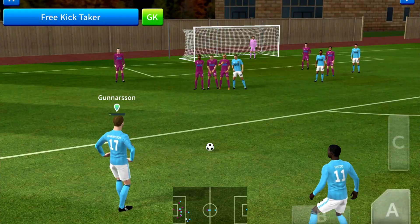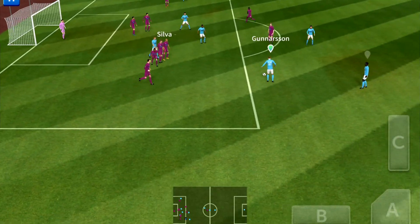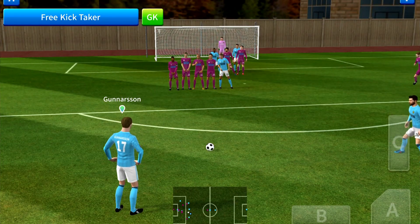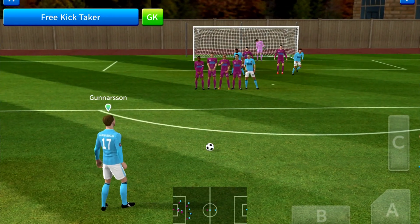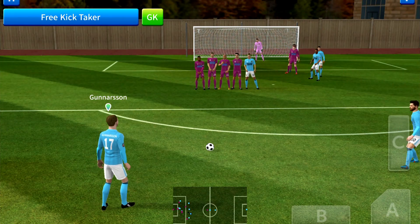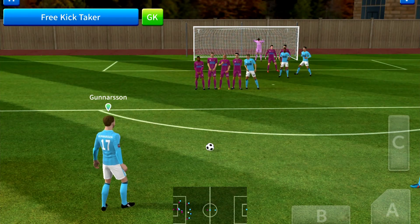This won't go to the top corner as it used to — it'll just end up hitting the wall in most cases. So, with the new and updated DreamLeague Soccer 2019, you need over half power in order to make it go over the wall. I'd say about over half to get over the wall.